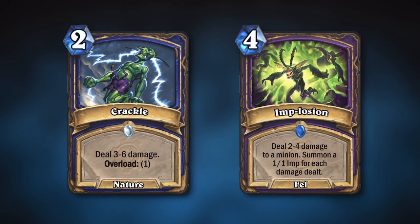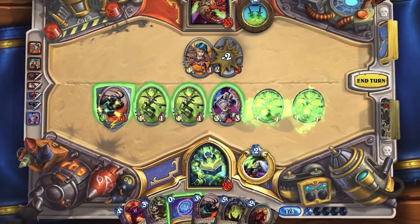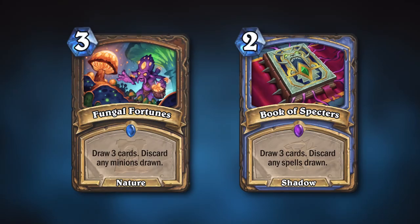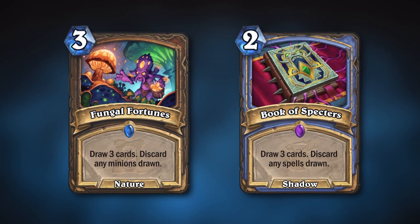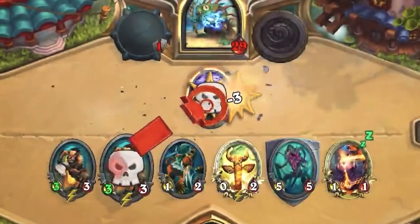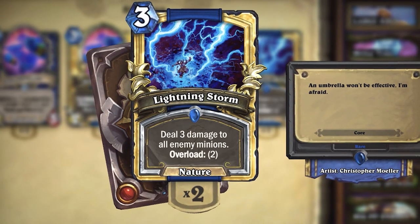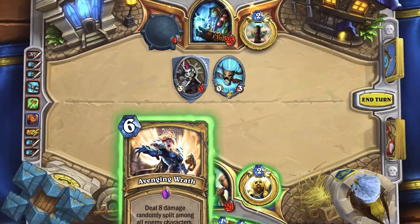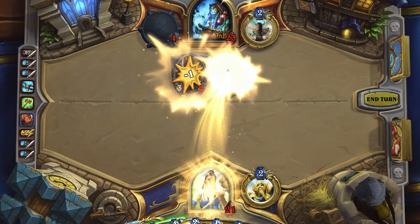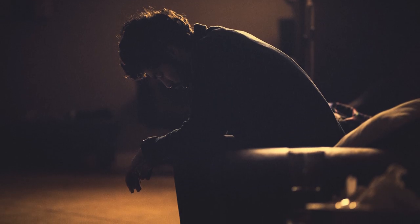Crackle and Implosion are really good examples of this. Sometimes the card will do a lot of damage, other times it won't do enough, and it's completely out of your control. There are also card draw examples like Fungal Fortunes or Book of Spectres, but at least there is some agency for deck building with cards like this. Lightning Storm in Hearthstone Classic did 2-3 damage randomly to your opponent's minions, and Blizzard recently buffed this card to a flat 3 damage. This type of RNG doesn't break the game, but it honestly breaks your spirit to play it.